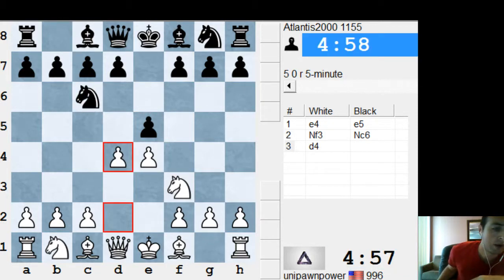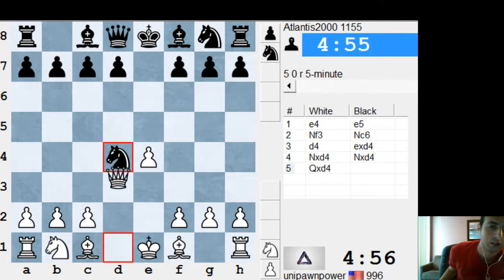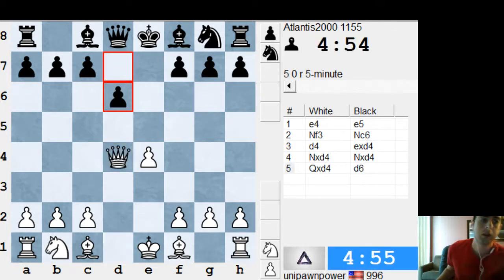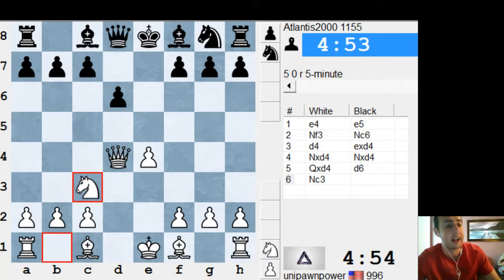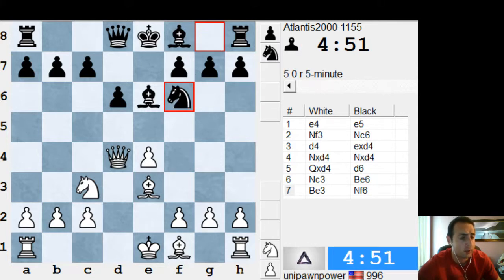Hey guys, another game by Valentina. She's playing Atlantis 2000, 1155 range. So it was a Scotch, and black played the not-so-good move knight takes d4 right away, queen takes d4, because it allows white to comfortably centralize.